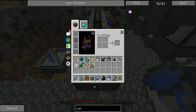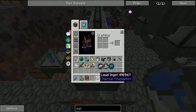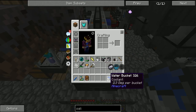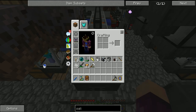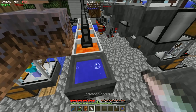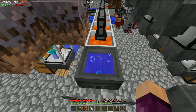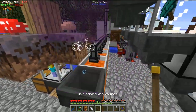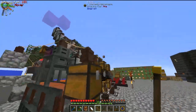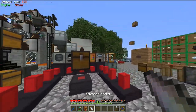After digging around in the Thaumonomicon: cobblestone contains both perdito and terra so two of those covers two aspects; lead contains ordo so two of those covers ordo; charcoal contains two ignis so that covers ignis; water buckets contain four aqua so that covers aqua. Then finally throwing in the air shard should get us the balance shard. I'm going to quickly empty out the flux from this crucible first.